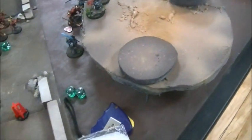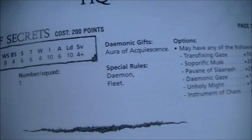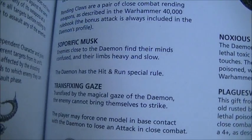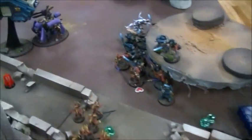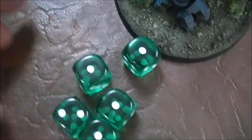My Keeper goes first — he's initiative ten. Seven attacks on the charge, weapon skill eight so needing threes to hit. That's awful — one hit, doesn't even wound. That's amazing. Keeper of Secrets, you just threw away your life. At the same time, the Halberd guys swing — the Fiends may actually go after the halberds since they're initiative five. I have three halberds fighting the greater demon — fours to hit and fives to wound since it's toughness six. One anomaly falls, one wound total on the Keeper.